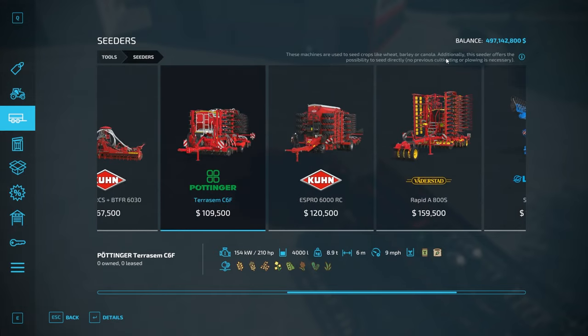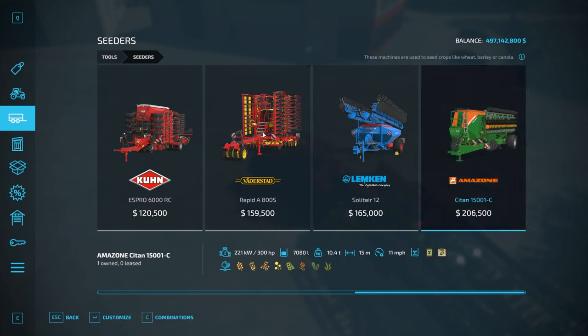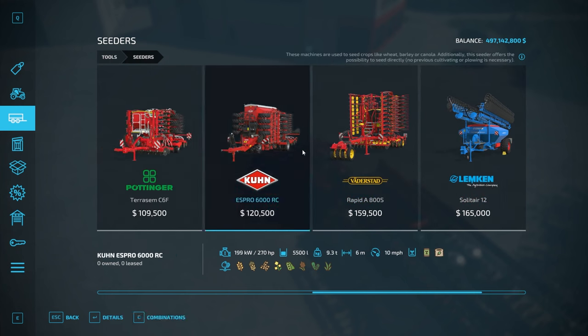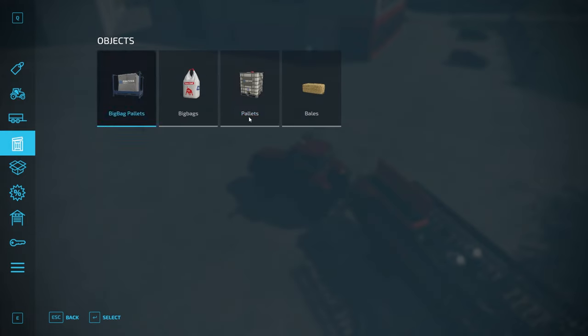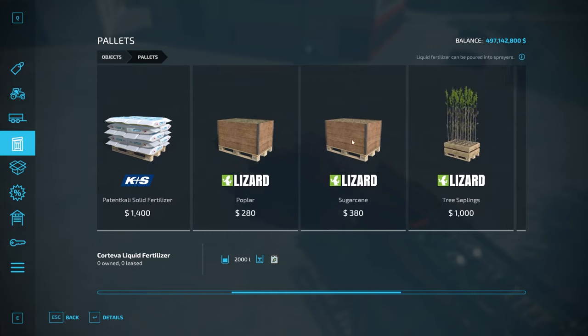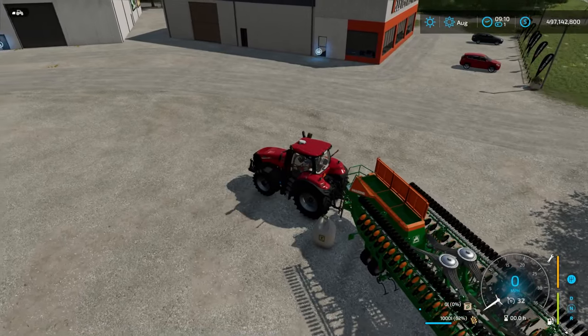We talked a little about direct drills. If the seeder description says 'additionally, the seeder offers the possibility to seed directly — no previous cultivating or plowing is necessary,' you can skip the field prep stage. In base game there are three direct drills available. To purchase seed, you can buy it as big bags or pallets from the store — there are various ways to buy seed.